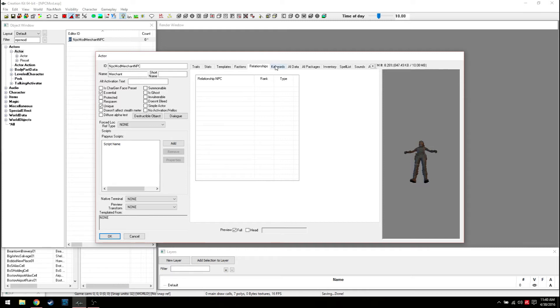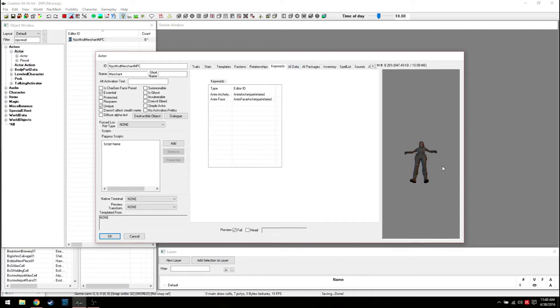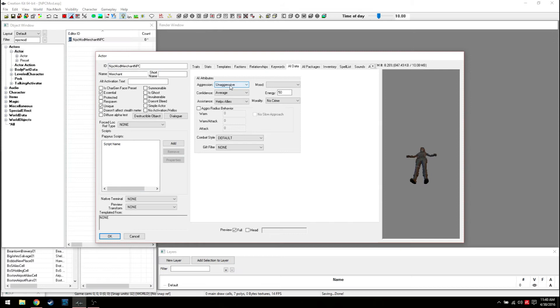Keywords are more for how the game deals with this character. AI Data is how they interact with things in the world. Unaggressive means they're weak and scared all the time. Frenzied means they'll attack anything like a psycho. We want Aggressive - that way if you get attacked as a player she'll attack whoever's attacking you. Confidence Foolhardy means they'll never run away; Cowardly means they'll run from any threat. We'll do Foolhardy so no matter what they'll fight for you.